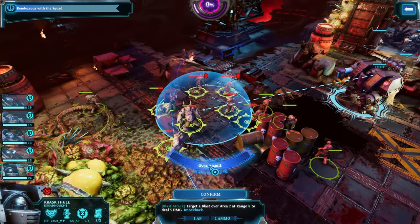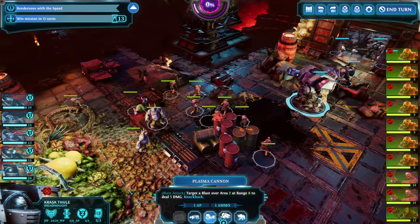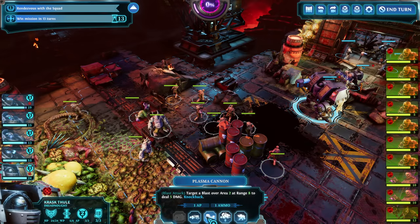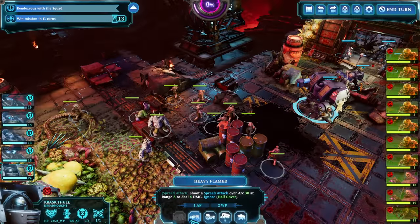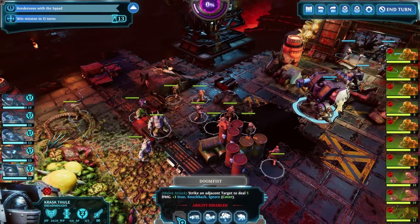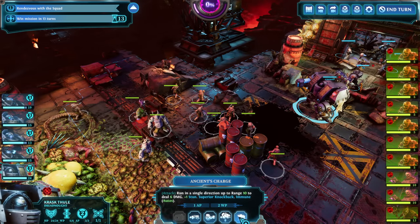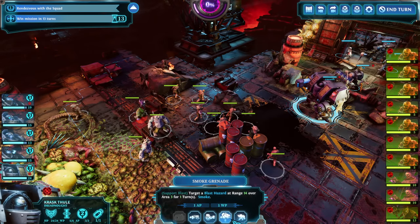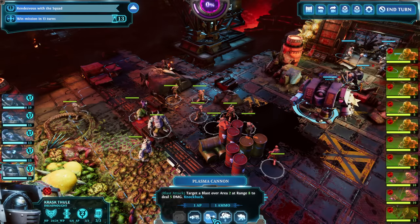Flamer costs willpower; Plasma Cannon just costs ammunition, though willpower to overcharge it. The Smoke Grenade and Ancient's Charge cost a bit of willpower. Doomfist doesn't cost anything — you can just hit people with that. It's five damage, which doesn't seem like a lot, but it's plus three stun and knockback and it ignores cover, so it's all really nice. And Ancient's Charge has superior knockback, which means that anything that is immune to knockback still gets knocked back, because they're not immune to superior knockback. So enemy Terminators and obliterators — yeah, just push them into a ravine. Fantastic.